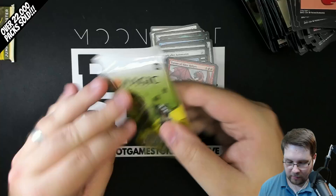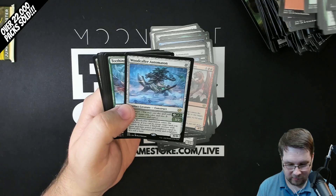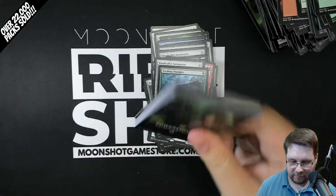Artificer's Dragon and Tyrant of Kher Ridges. Got all our lands. Two packs to go. So this is what you can expect from a Jumpstart box. I don't know if it's good or bad - you can be the judge of that. But with only five themes, that's hard. Woodcaller Automaton and Teething Wormlet. Bunch of basic lands to go in the bulk bin, unless you're playing.